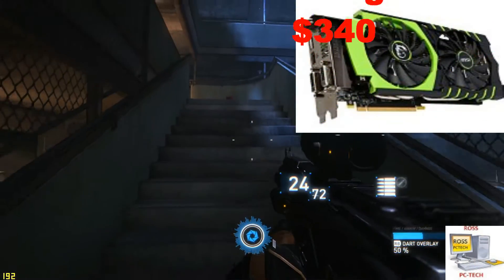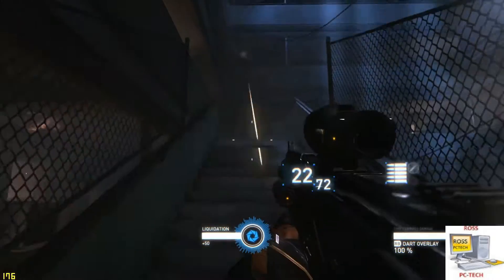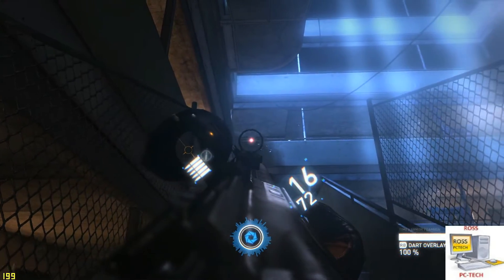Up fourth is the MSI GTX 970. Even though it's advertised as having 4 gigs of GDDR5, it's more like 3.5 gigs — but nevertheless this card is a beast and is very overclockable. The card comes in around $340 and also comes with a free game.